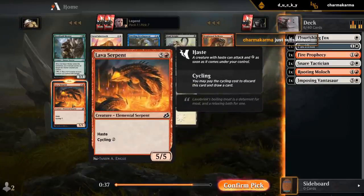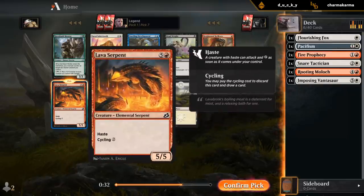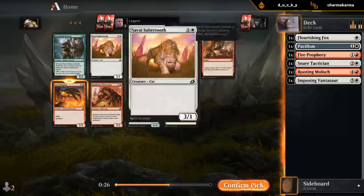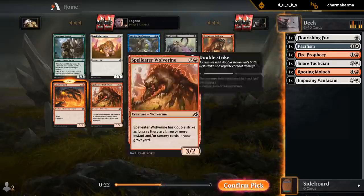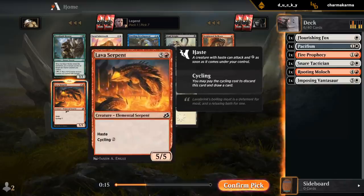I'll take a Lava Serpent — much prefer one-mana cyclers, but this one we could still potentially hardcast, so I'm taking it over the Startling Development. Sabertooth, two mana 3/1, not too exciting. Wolverine could also be okay with enough Instant and Sorcery cyclers, but Serpent seems fine.